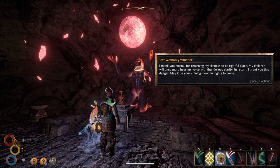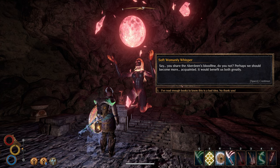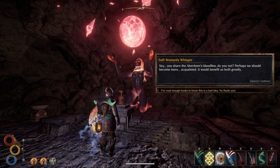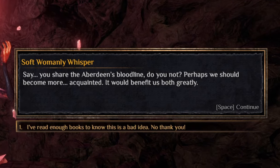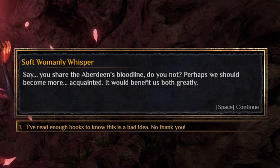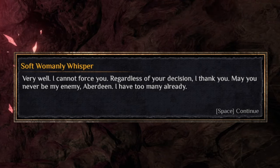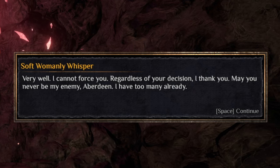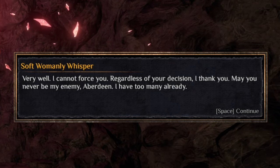This is the Scarlet Lady, who is the main enemy of the Three Brothers DLC and a minor enemy in the Blue Chamber faction quest. Interestingly, if you're a member of the Blue Chamber faction while returning this idol, you get some extra dialogue. The lich will recognize you as an Aberdeen and ask you to talk to her more. You're only given the option to refuse, and she simply accepts this but warns you not to become her enemy.